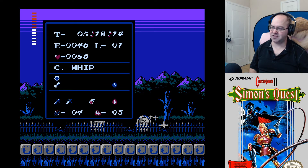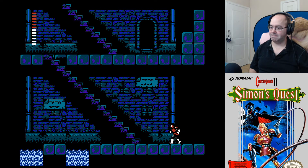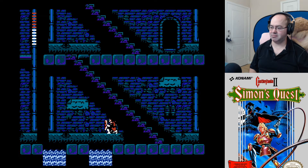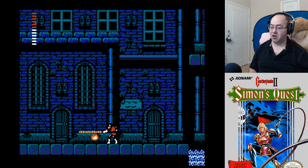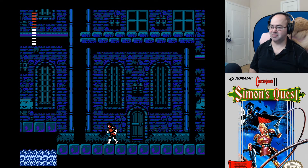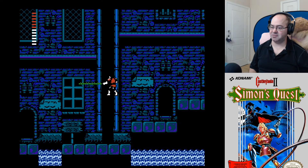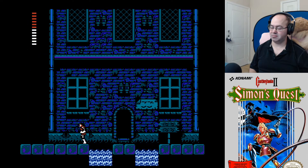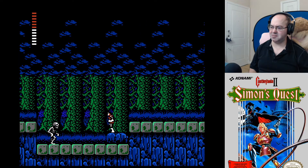So then what — left and down? And if we encounter creatures on the way... Oh, that makes me nervous. Whoa! They still take more hits than I would think. I guess that's why you need the upgraded whip. Oh no! Okay, that seems reasonable. I don't know why the zombies in town are so tough.